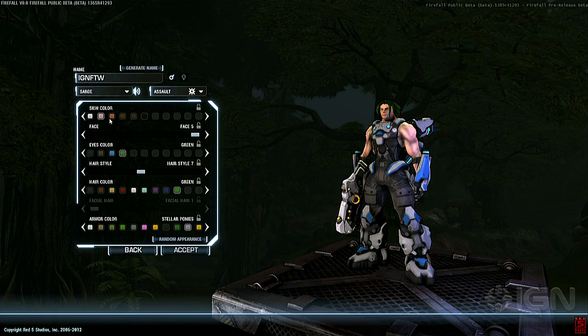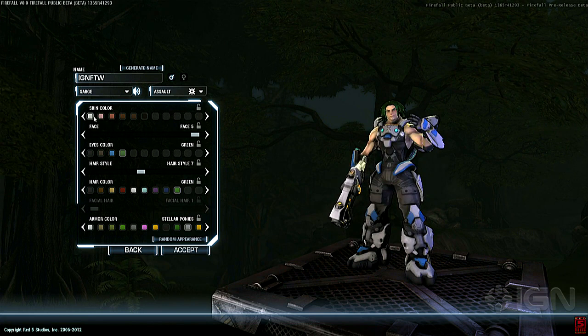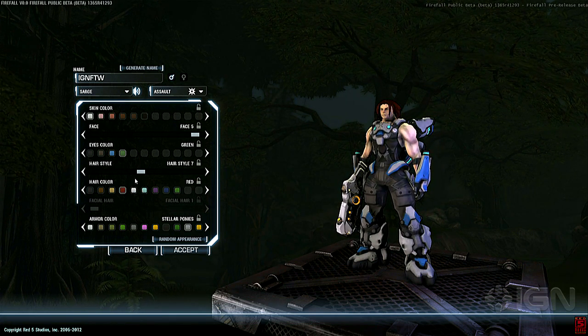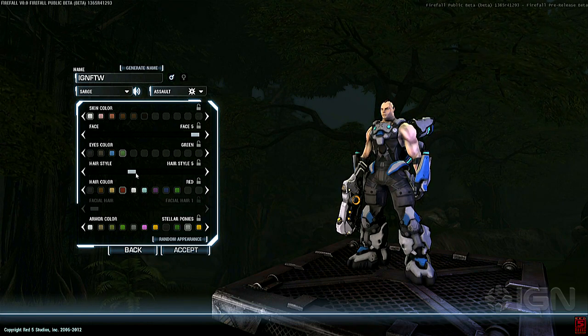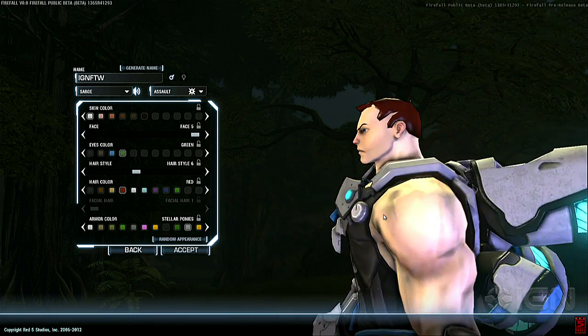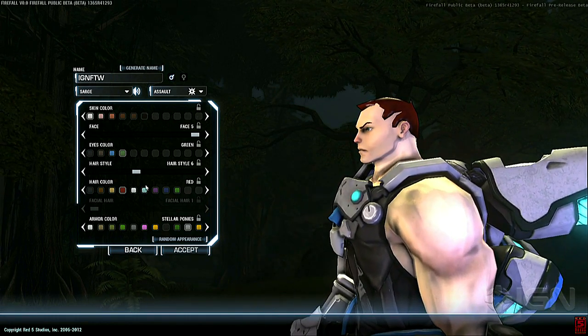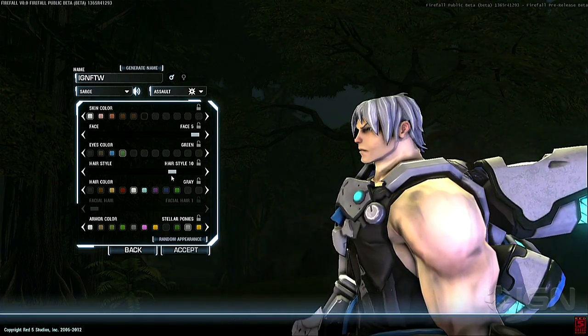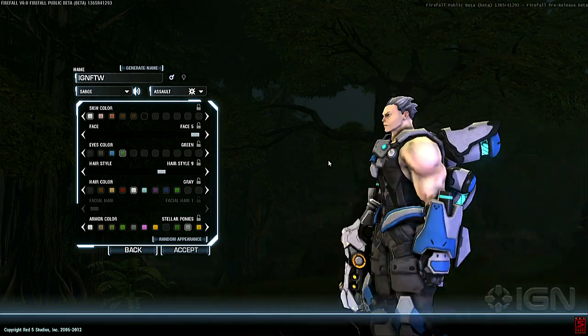Here we have Firefall running live right now and we're in the character creator. When you first jump into this game you get the basic stuff: skin color, hair color, hair style, you choose a face and a basic armor color scheme. Because this is a free-to-play game, these are the sorts of options that are going to expand a lot in our store when that comes around. What we're seeing here would be the basic options for anyone who just jumped in without paying any money.